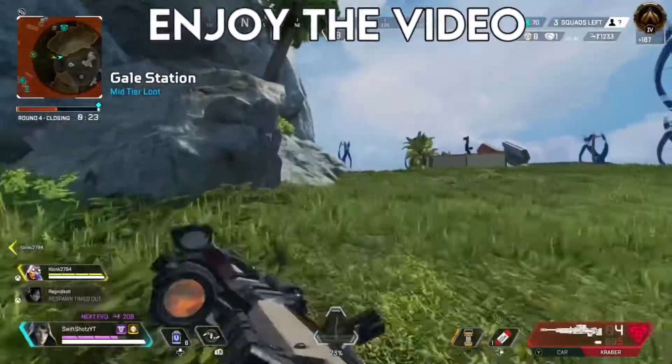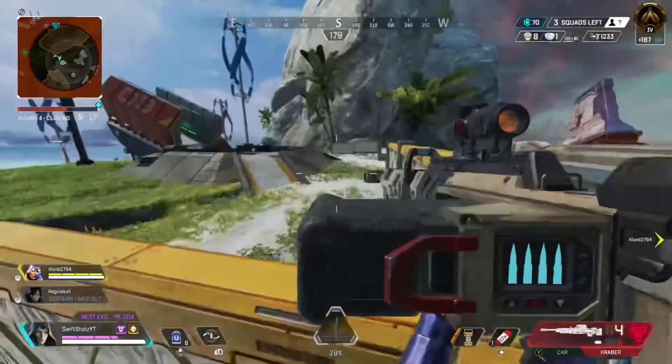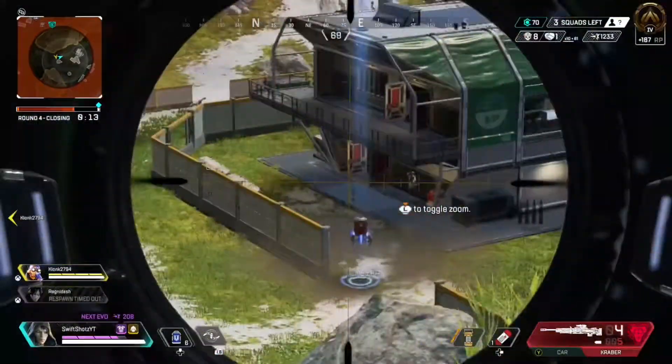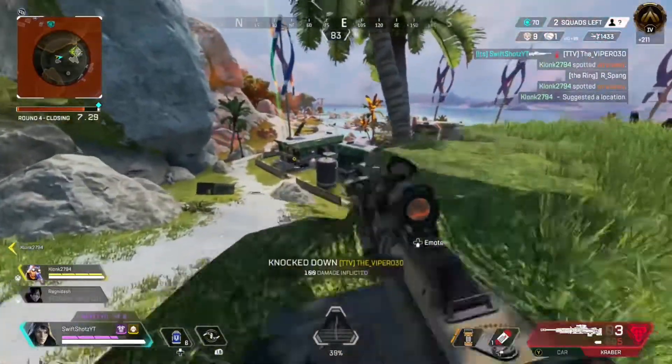Today, I'm going to be showing you guys a new Apex Legends Season 11 glitch. The glitch I'm going to be showing you guys how to do today is going to be the Unlimited Phase Wraith Glitch. But before I show you guys this glitch, I want to give credit to RossBobScroll. I'm going to leave his channel in the description below, so make sure you guys go check his channel out and show him some support.